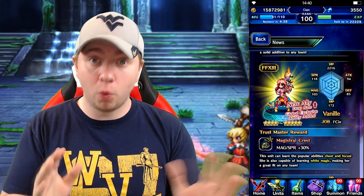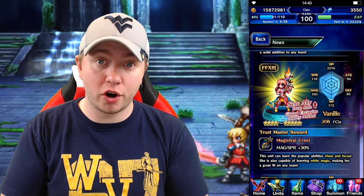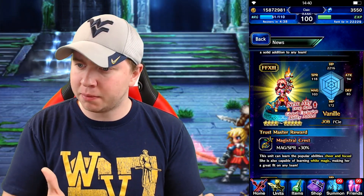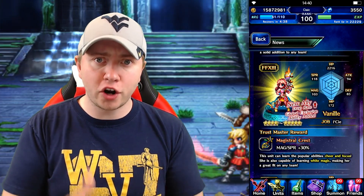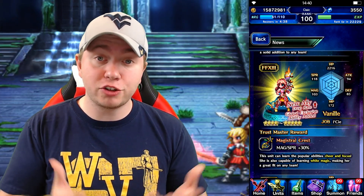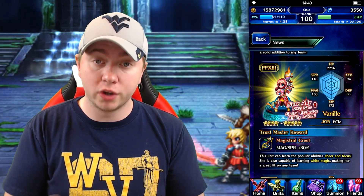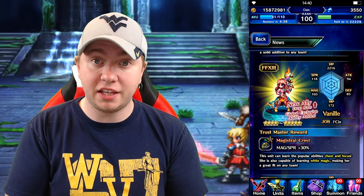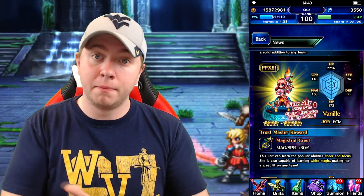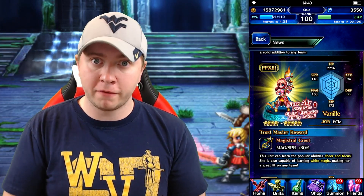Let's talk about Vanille. Vanille is the support unit on this banner. She isn't that great either, coming in at 4-star going up to 5-star base. She has an excellent TM called Majestral Crest. It gives you 30% to magic and then 30% to spirit, which is pretty awesome. It's actually better than the earrings we got from the Fat Chocobo. This is going to take the place of best-in-slot for mages for now, and it could even be better on your supports if you can spare the accessory slot. So it's definitely a TM worth farming for.